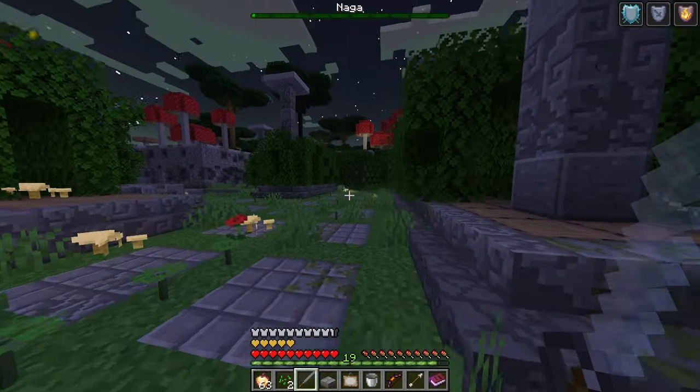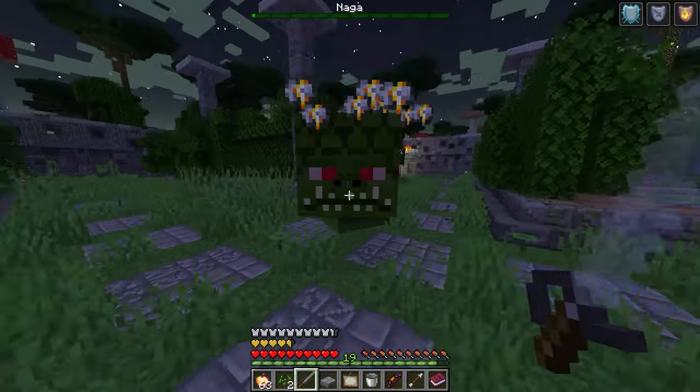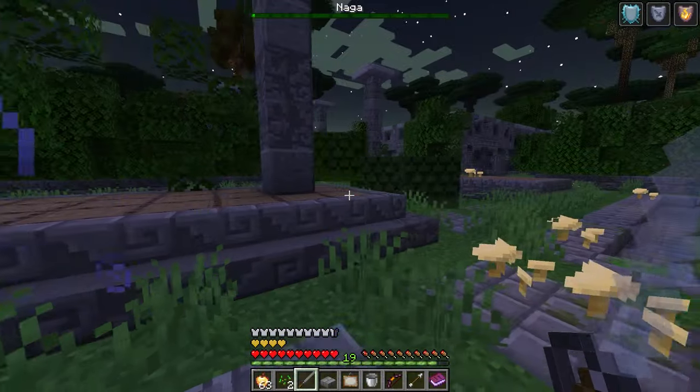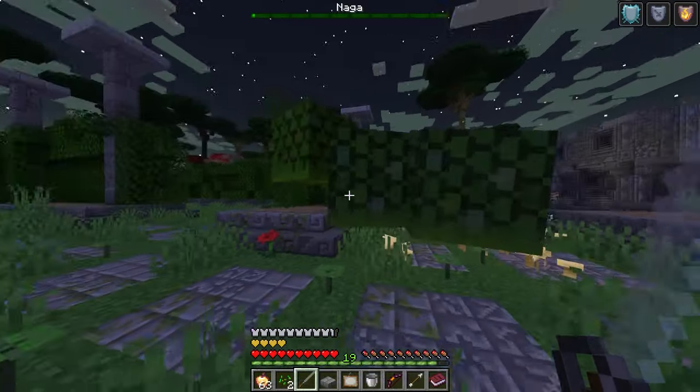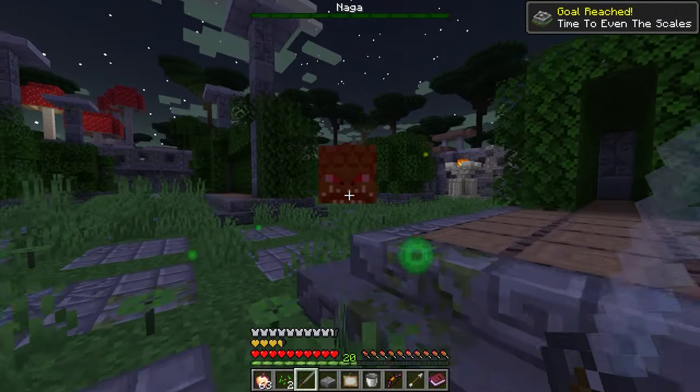He's even smaller now. You don't look too good Mr. Naga, I'm sorry dude. Oh and he's angry now — he's gotten grumpy, he doesn't like being so small. And he's dead — dead Naga.